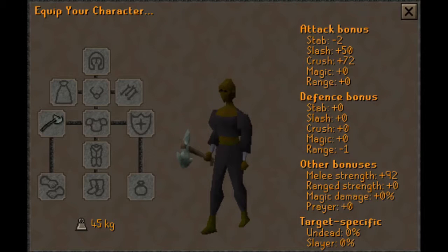For this first method we're going to be killing Kurasks. It's a fairly new method and most people know about it. It does require 70 Slayer to do, so most people will be doing it on a slayer task, but you can just do it as a normal everyday money making method if you'd like.